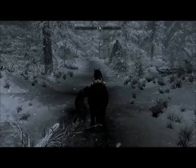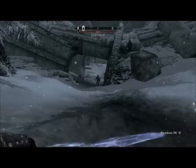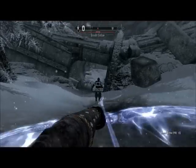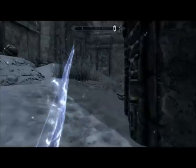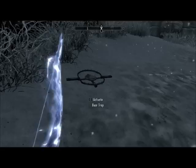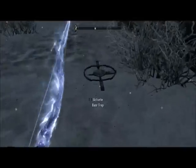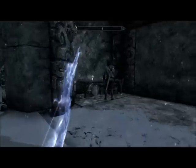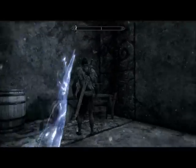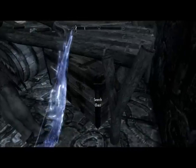Once you reach this location, you will want to dismount so that you can deal with the bandits camping up ahead. When you round this corner, you will need to deal with a few bear traps. In this next room, there is a chest guarded by two bandits. Make sure to take out the one that is standing before the one that is asleep.